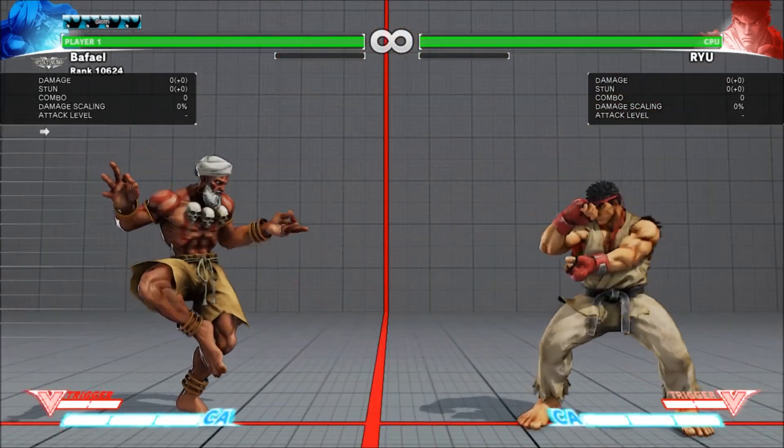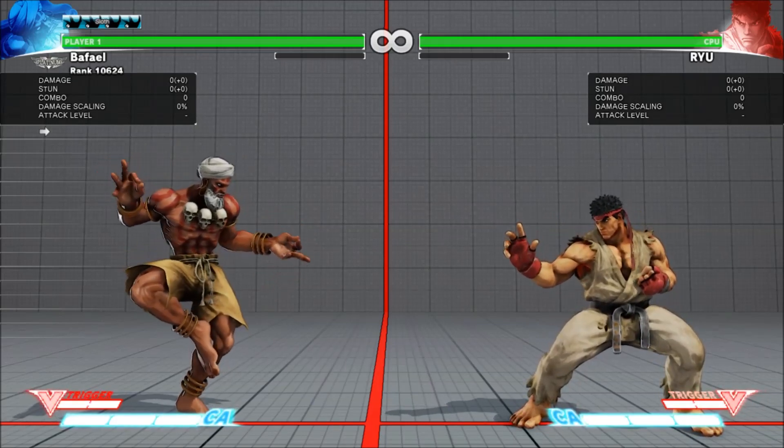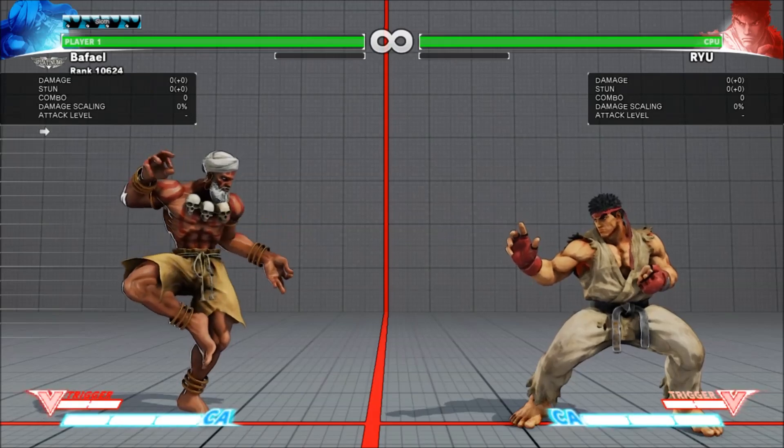All of Dhalsim's zoom normals are now much more plus on hit, forcing opponents to respect Dhalsim after he successfully attacks them. In Season 1, even if Dhalsim hit you, you could often counter hit his next normal.